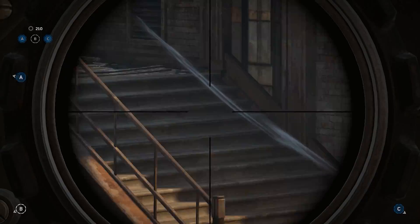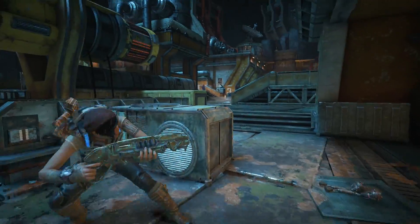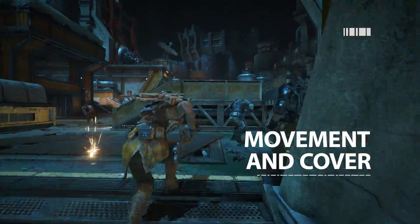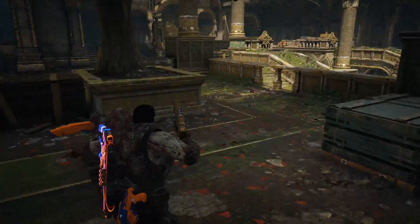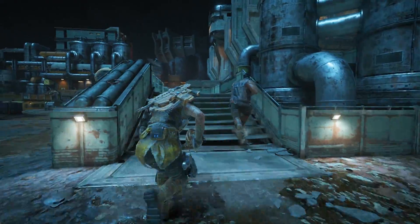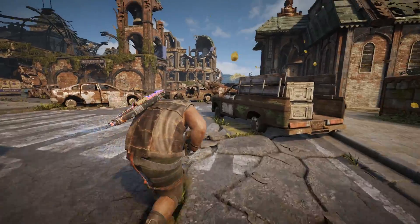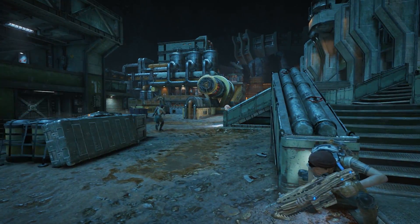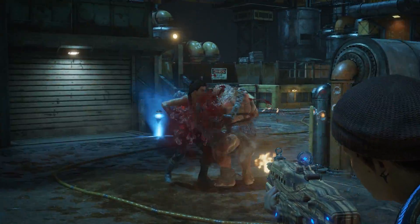Success for your own team doesn't simply come from popping enemies like overfilled offal balloons. You also need to focus on keeping your own keister safe, and the best way to stay safe is to stay on the move. Avoid going lone wolf whenever possible, and as you and your teammates move around the map, try to keep low and hidden from enemy fire. Pick your cover points in advance, and always try to roadie run from A to B, as you'll be much harder to hit.